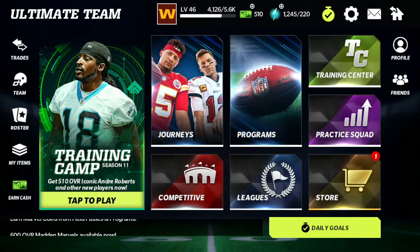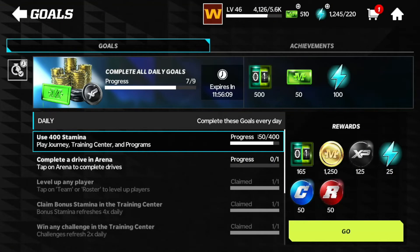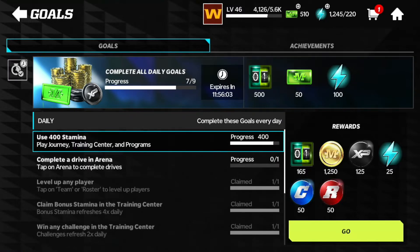So what I'm going to show you is how to actually get free Madden Cash. First of all, go to your daily goals. Here you can get 50 free Madden Cash every single day, as long as you complete every daily goal. It adds up — if you do it every single day it's going to add up, and you can build your cash out for the next season.